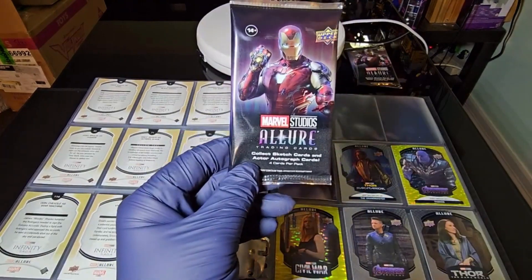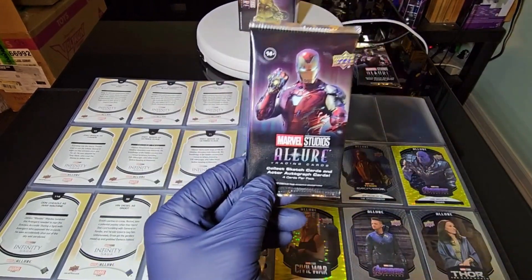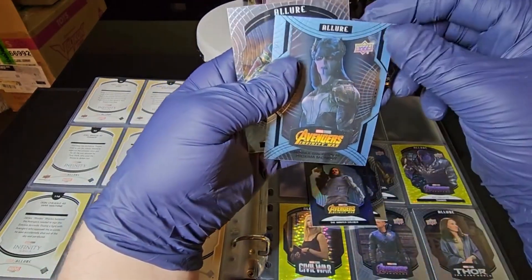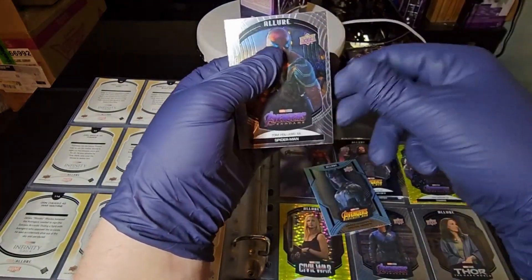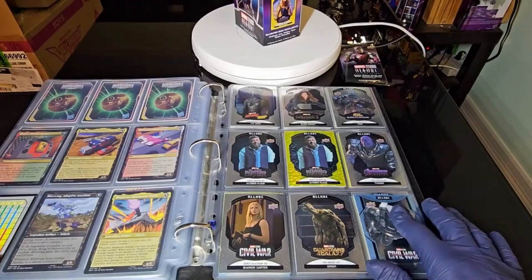Here's the last pack. So far my favorite pull has been the Ultron — I do dig the villains. In our last pack today we have Ant-Man, the Winter Soldier, Proxima Midnight, and the last one we pulled is Tom Holland as Spider-Man.